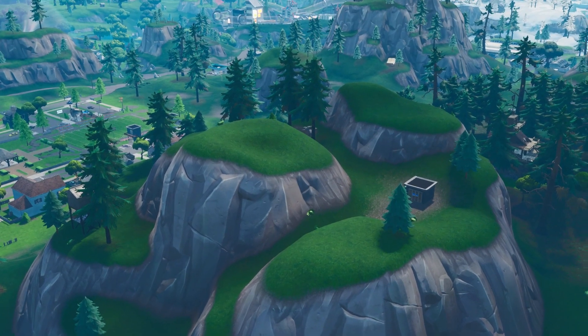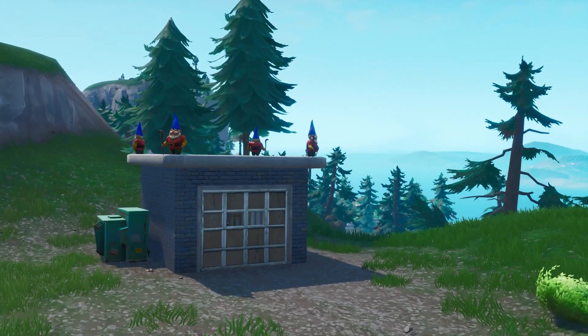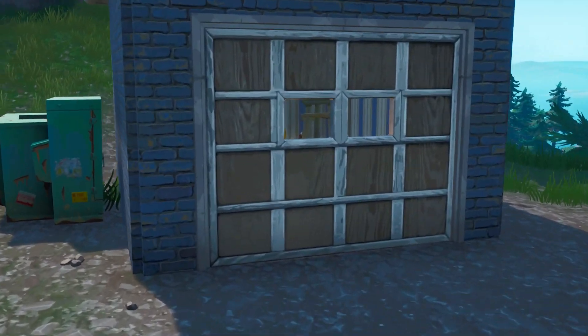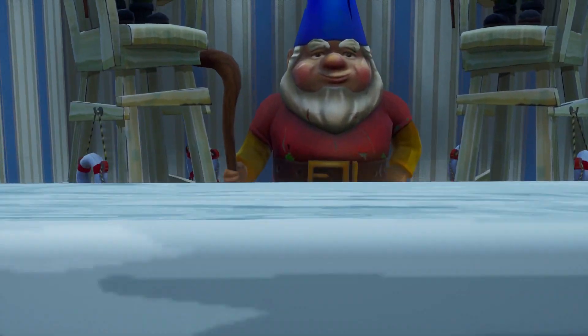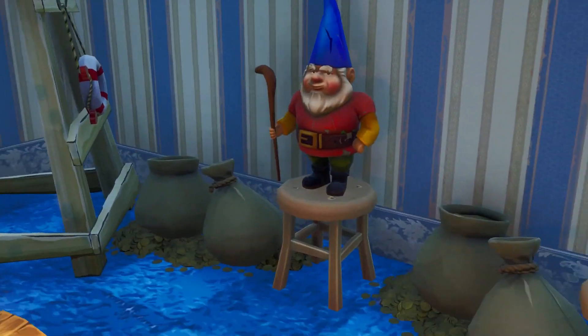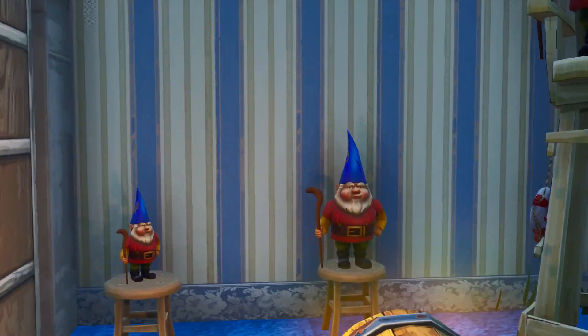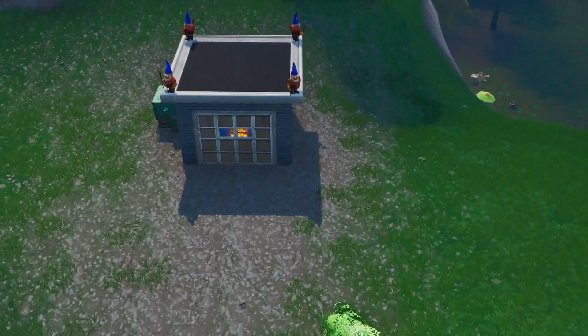This one's next to Pleasant Park, it's on the hill next to it, and it's a little gnome hut. You've got four gnomes on top, and if you go inside, there are actually six total gnomes: the big one, the chest, two on the lifeguard stands, and two on the mini tables.